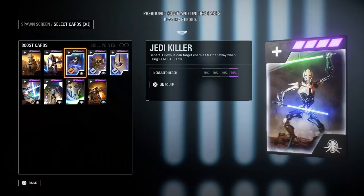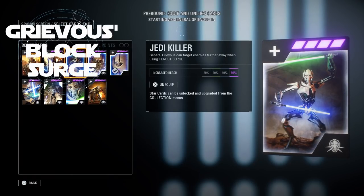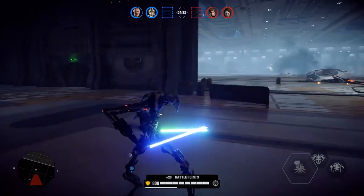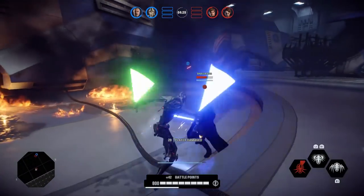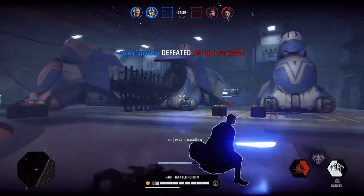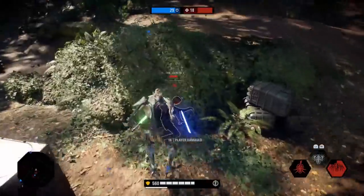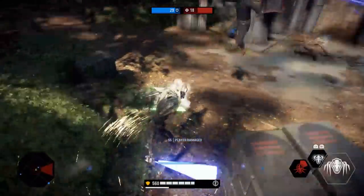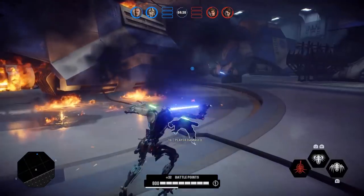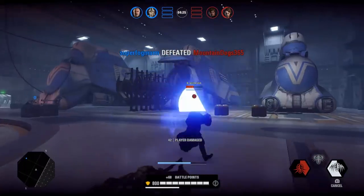But Kylo's not the only one who can do this. General Grievous' Thrust Surge also locks on to targets, and if you do the same trick you can make Thrust Surge actually go through blocks. In my testing it's not as consistent as Kylo Ren's 4th frenzy — it can still be blocked, but your opponent has to be facing the same direction Grievous is going. If you psych them out and they turn the other direction, it'll go through their block. This one is more fun than anything; I wouldn't recommend it in a very competitive setting unless you're very confident in it.